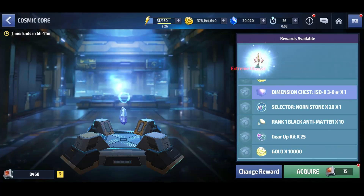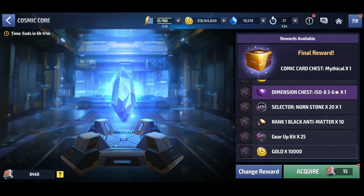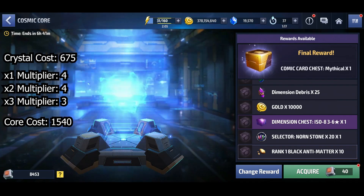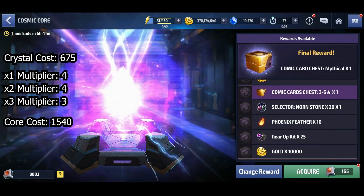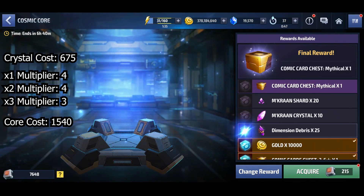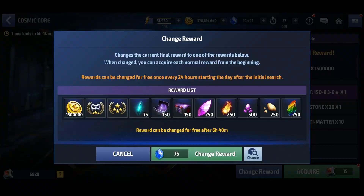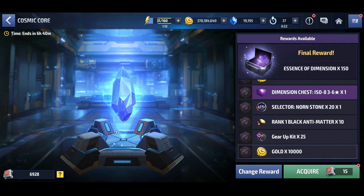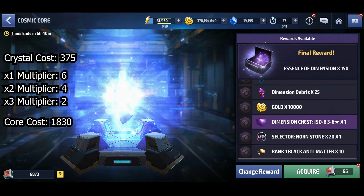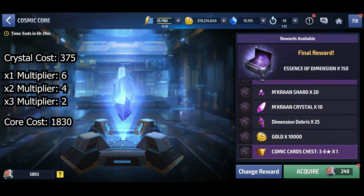Unfortunately the third attempt wasn't as lucky since it took nine rolls to get the reward I wanted, which was a mythic card chest. The crystal cost was 675 crystals and it cost 1,540 cosmic cores to unlock it. Five attempts later I was able to get the next reward, which was essence of dimension — 375 crystals and a total of 1,830 cosmic cores.